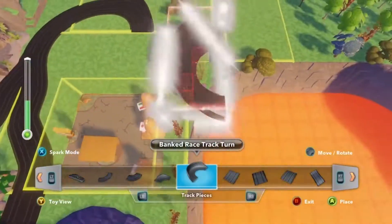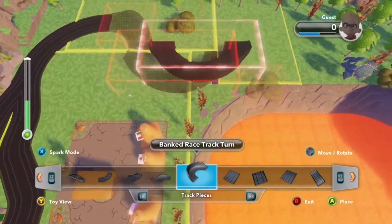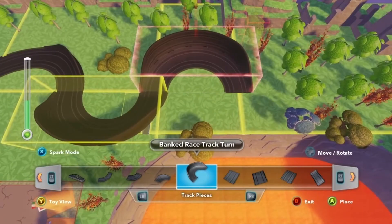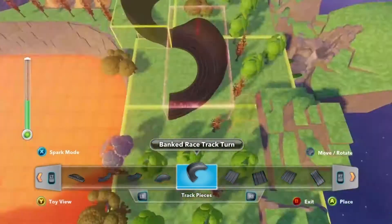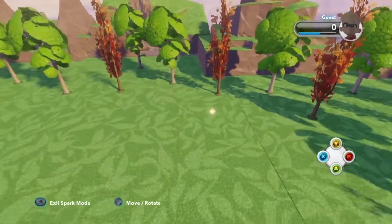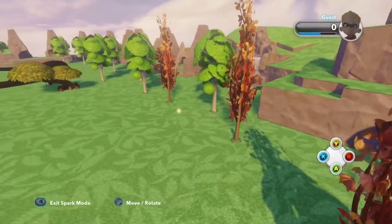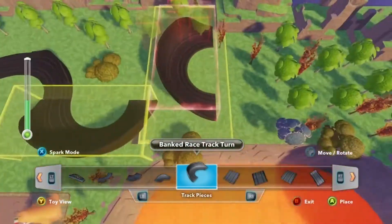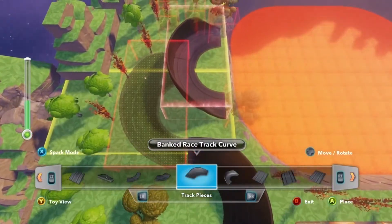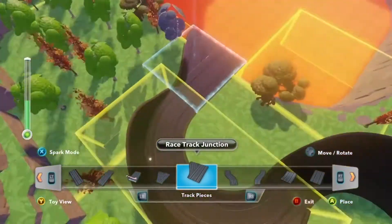By going into spark mode I can go over and delete whatever I need to, then move right back into my toy box placement ribbon without having to go back to my avatar — spark mode is super handy. Let's put this junction piece in because I don't want just one bridge over a lava pit; I want two bridges over a lava pit, because that's always more fun.